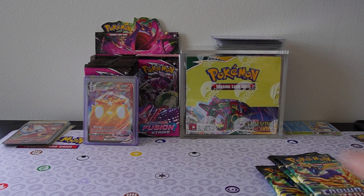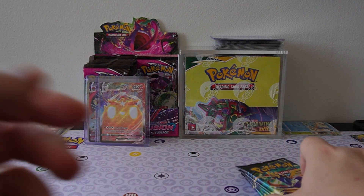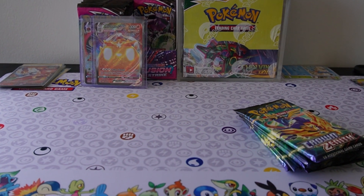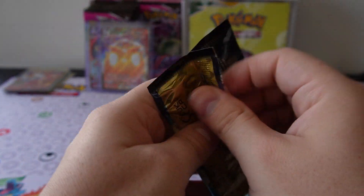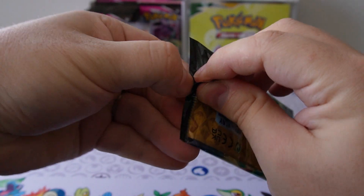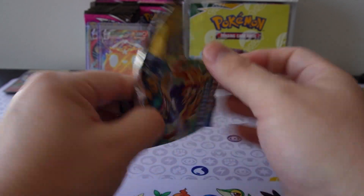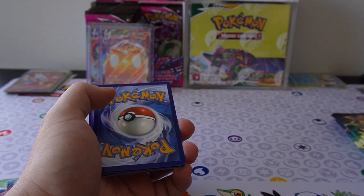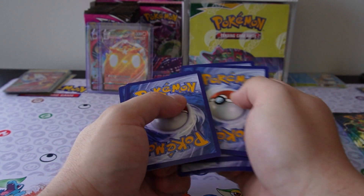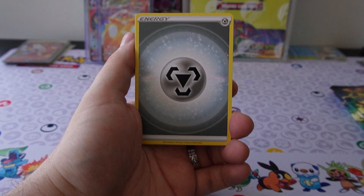Then we got one, two, three, four, five packs of Crown Zenith which we'll open, and maybe I'll be able to add something to the giveaway. I apologize for how I open packs — I just find it the easiest, I know there are probably better ways. I'm going to keep the QR codes because I use them.